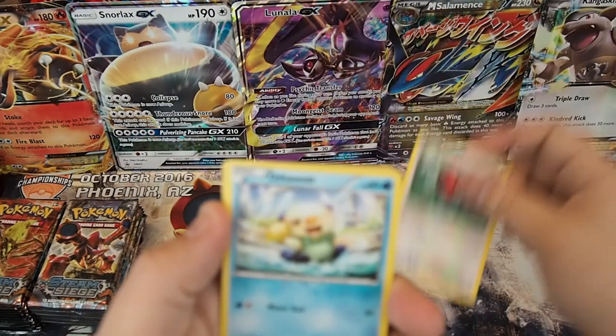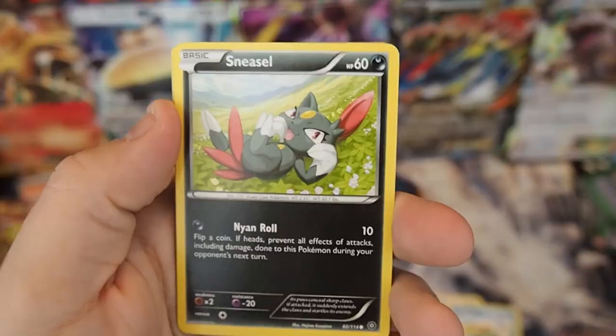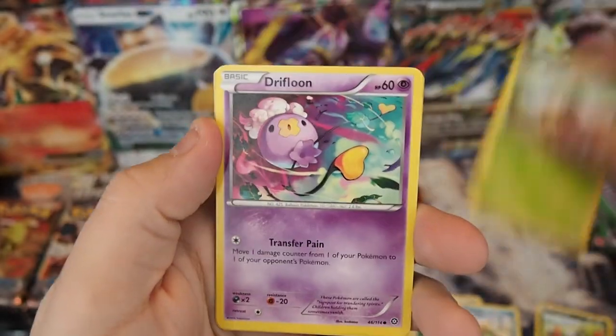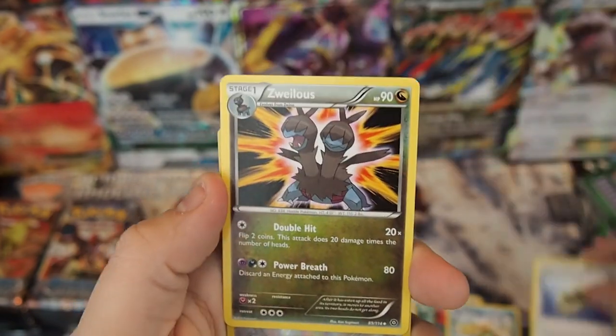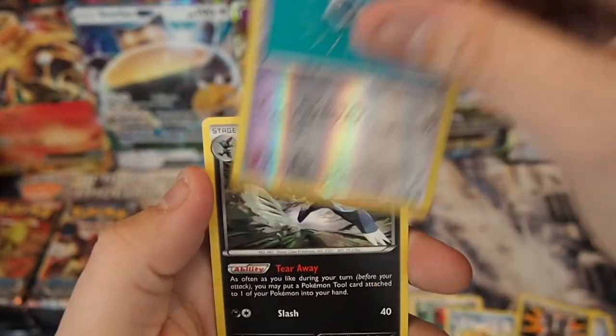Pack eleven: Fletchling, Oshawott, Seedot, Drifloom, Skilplume, Claw Fossil Anorith, Zweilis, Clink, and a Weavile regular rare.